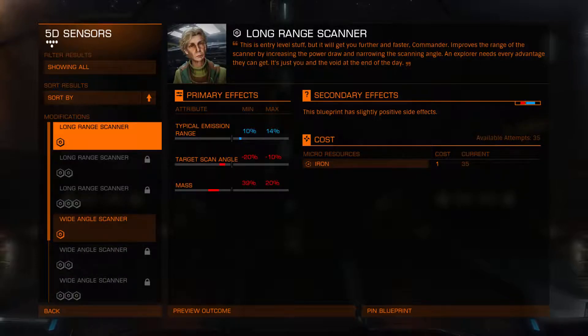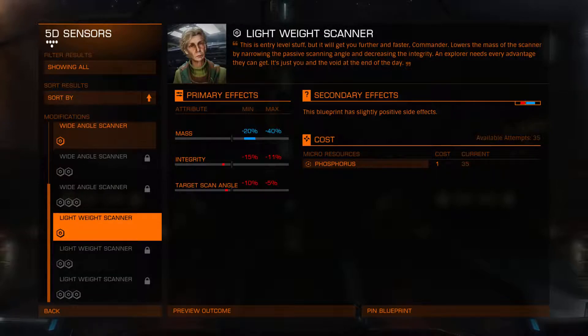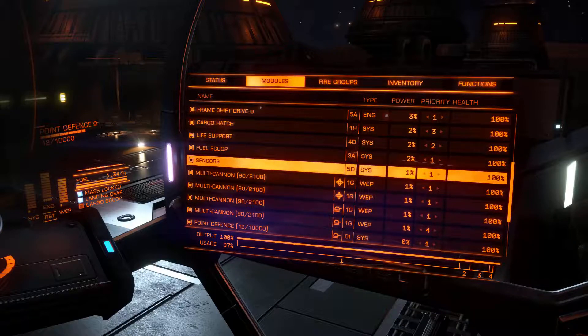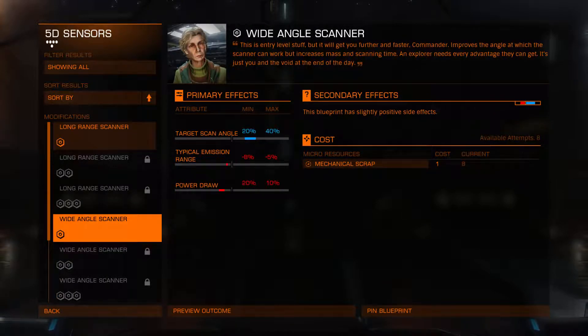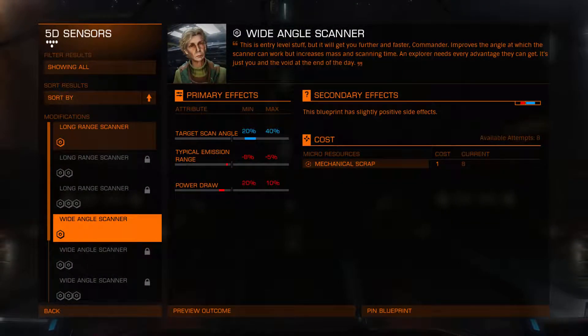Long range scanner — I guess that's good, it allows you to scan further. Or the lightweight — that literally just brings your mass down. The sensors don't weigh that much anyway, so having lightweight sensors isn't particularly useful, and I certainly don't want to increase the power draw. The power draw is so minimal — it's 1%, we don't really care. So what we could do is go for the scan angle: it'll reduce the distance by a little bit, but the scan angle will be better. Let's go for that one — wider angle scanner.